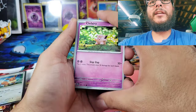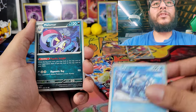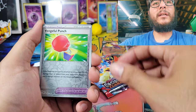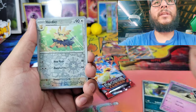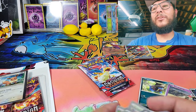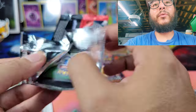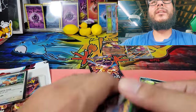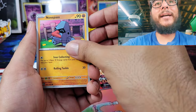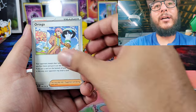Next pack — what can we get? We have Clefairy, Capsakid, Cramorant, Malamar, Lechonk, Clodsire. Just a non-hollow reverse holo, not great. Don't forget to enter the giveaway guys — if you want a chance at getting Sprigatito, Fuecoco, and Quaxley promos from one of those tins with the Silver Tempest packs, just comment your favorite starter Pokémon.